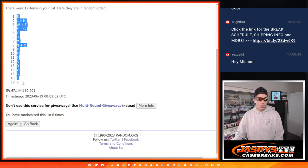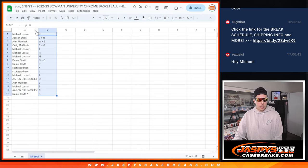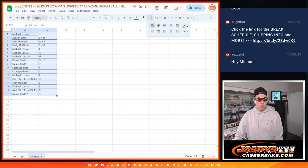We've got B down to K. Match up our names and letters here, make our list look nice, make it a little bit bigger here.